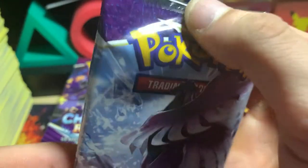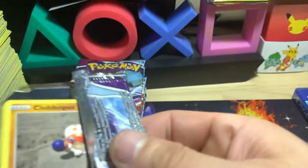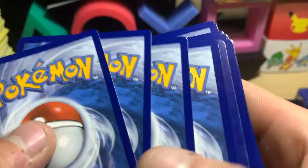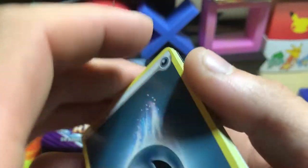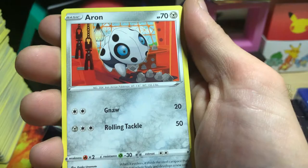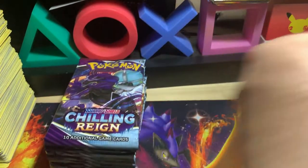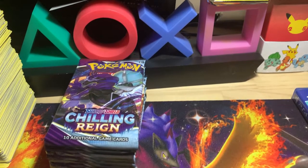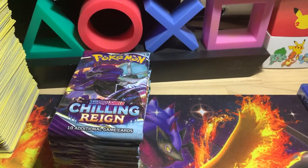Hopefully my battery doesn't die while we finish recording — we're at 10% on low power mode, I think it should be okay. We got another white code — back looks okay, there's some scuffing so it actually might be something good. No edge wear, corners look fine. We got Weavile and a Galarian Moltres V. I still don't think I've pulled the Zapdos or the Articuno either — I can't actually remember.